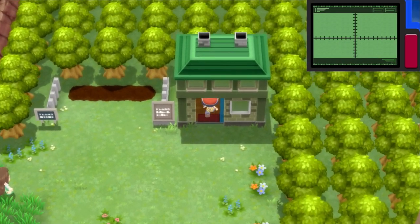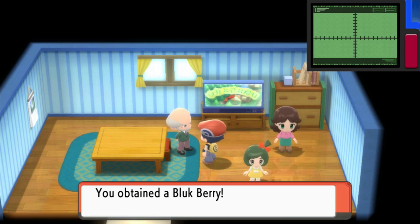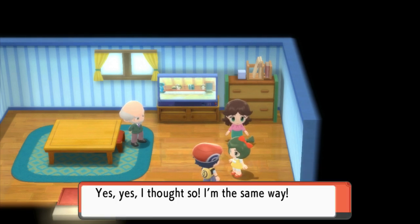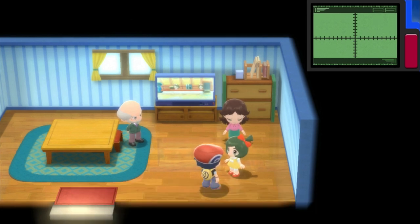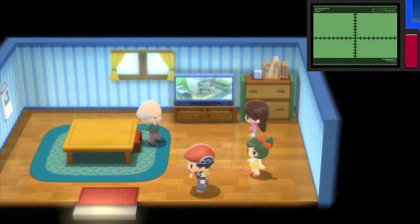Now we're going to go in this building and see what we find. Oh, the Berry Master! I think you just get a free berry per day from the Berry Master, which is nice. We've got a Bluk Berry. 'Yes, I'm the Forgetful Type' — I actually am not. Would you like some berries? I can buy the berries here? That's cool.